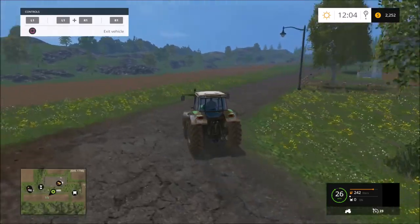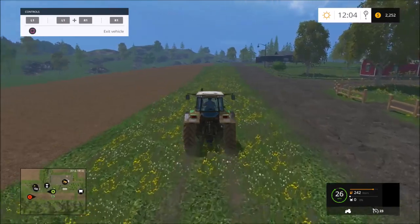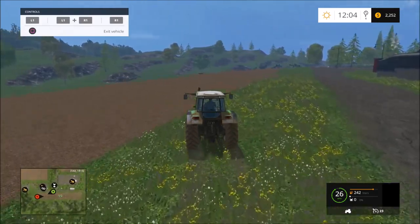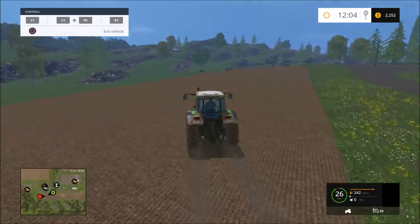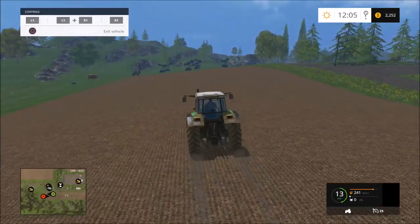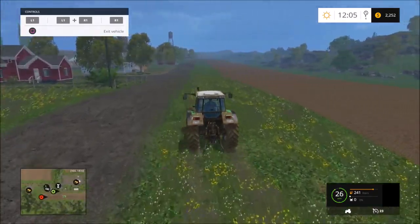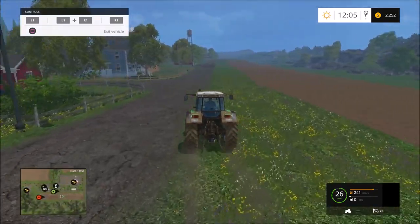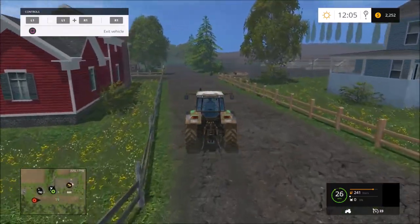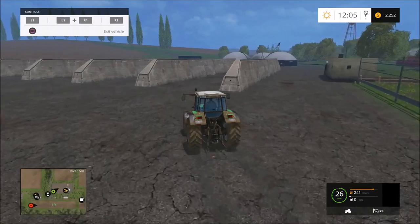We've got about 68 thousand now. What we did was we sold all our stuff - we had about 90 thousand - but we bought field 19 and that cost us 78 thousand dollars, which isn't really too bad. The reason we picked this field was because we want to make silage and the place where we sell silage is the biogas plant, which is right here.